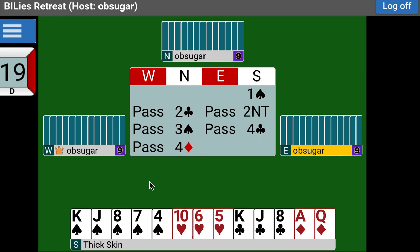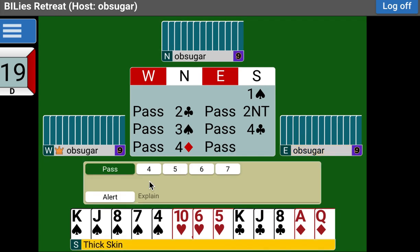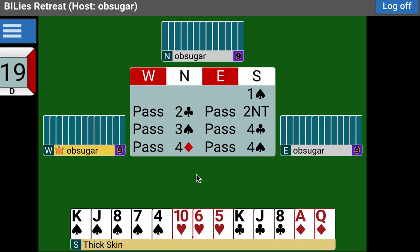What you bypass, you deny. So what do I bid? We're going to bypass the heart suit because we don't have control. Now it's up to our partner. We have shown our hand — we didn't go blasting off to four no-trump, we didn't bid six of anything. We showed our control in clubs, we showed the control in diamonds, and we're telling him the most important information: I don't have a heart control. We've already told him we're a balanced hand, so there's a good chance we have three heart losers.